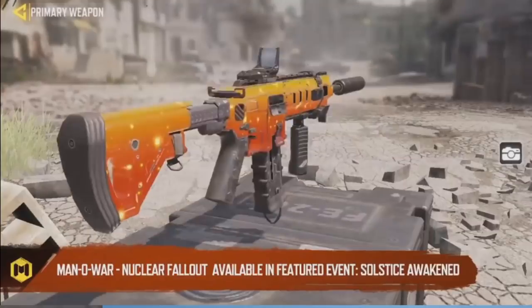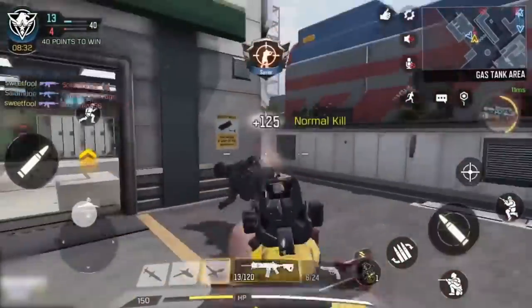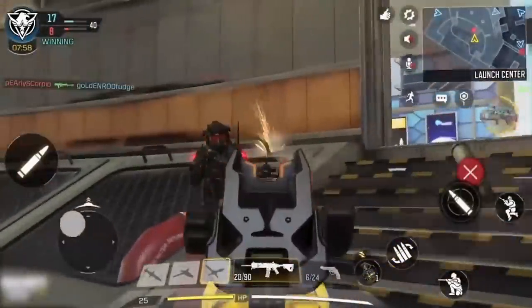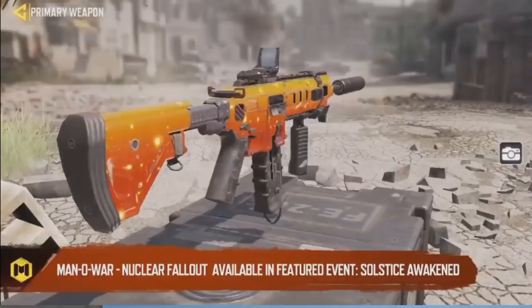The Manowar Nuclear Fallout weapon skin should be available in Solstice Awaken — in about four days. It says Manowar but in the weapon preview it really looks like an ICR-1, so I'm not sure if it's a bug or just a remodel. Nuclear Fallout skins are really nice — we already have a few in crates right now — so getting this one for free should be great.